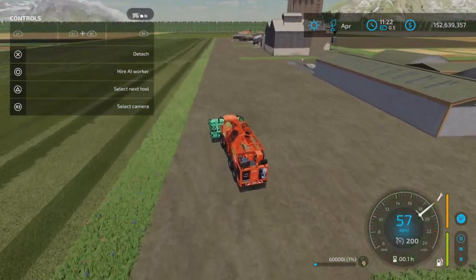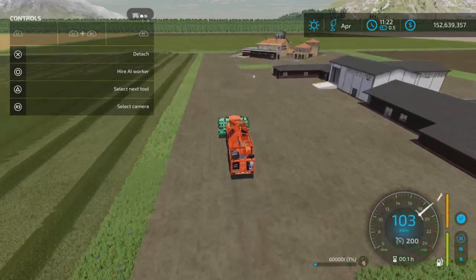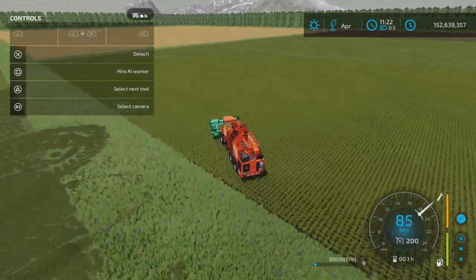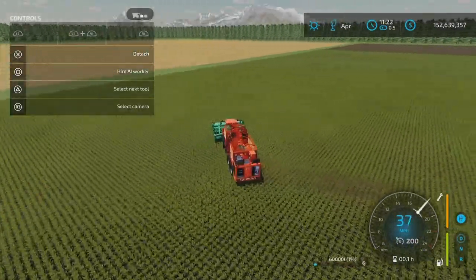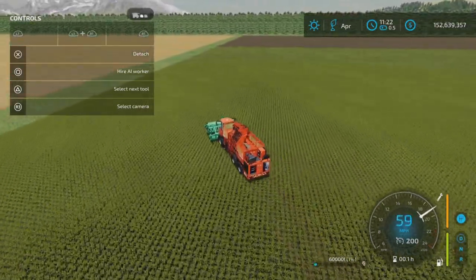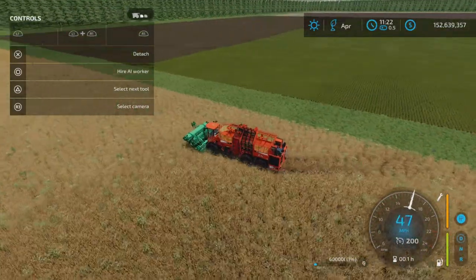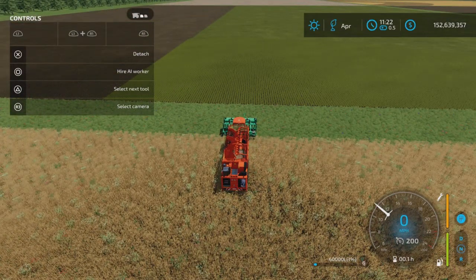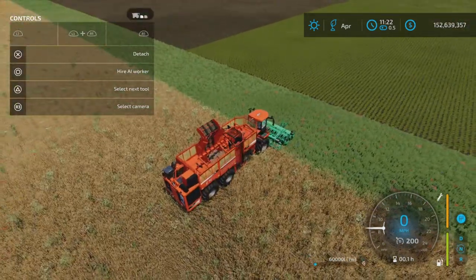There we go, heading over to our beet field. You'll get to your field really quickly with this, but just try not to turn too sharply or you're going to go for a spin. It is very slidey - it's like you're on ice. Let's lower it down and turn our lights on to see the marker. R1 and circle will turn your light on.